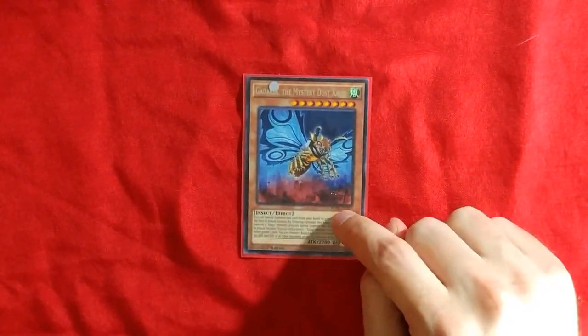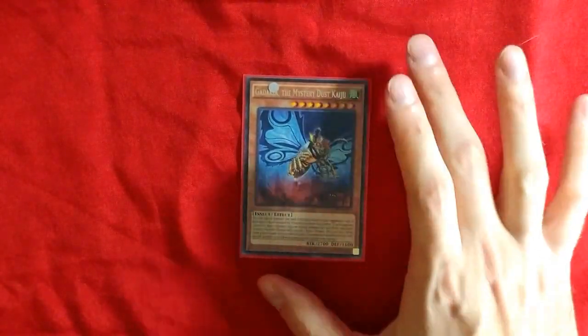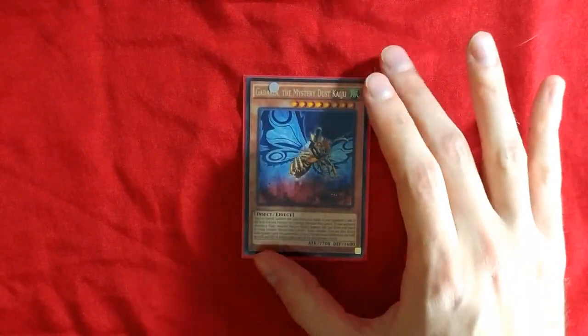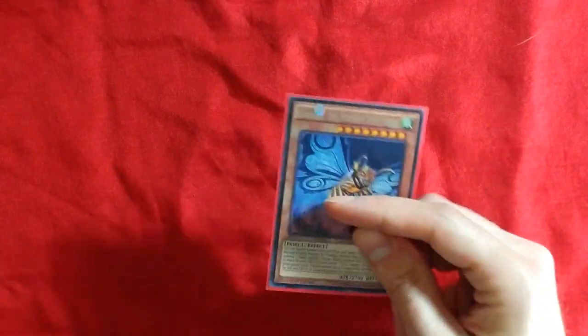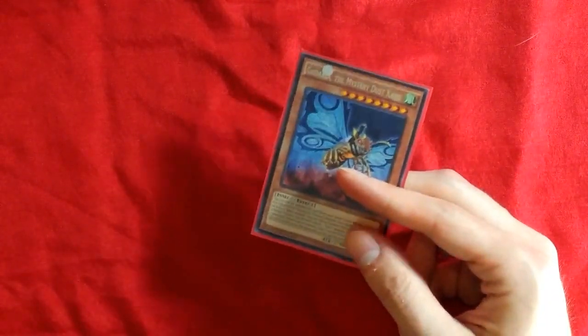1 Ghadala the Mystery Dust Kaiju. Really good against Cosmos — I main deck 1. Any more is kind of a waste of space. You really do not want to give this to your opponent either, because it'll really screw up your strategies. But I like having it at 1 just so I don't get caught with my pants down.